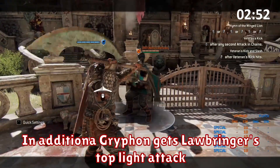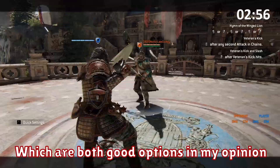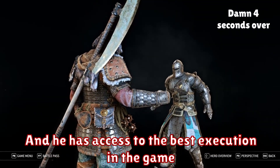In addition, Griffin gets Law Wringer's top light attack and Jangjin's zone attack, which are both good options in my opinion. I'm almost out of time so in addition you can make him look like Centurion, Berserker or Altair and he has access to the best execution of the game. Cheers for watching guys!